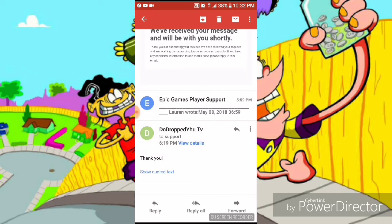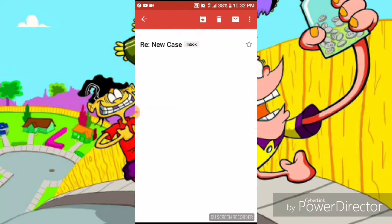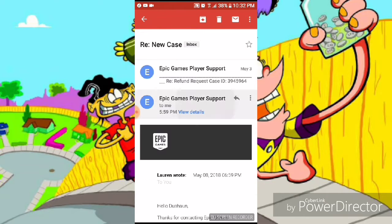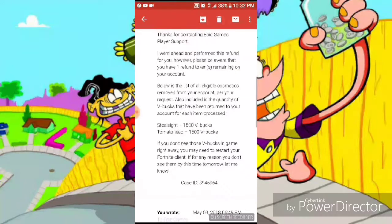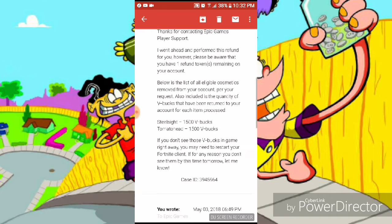It doesn't take exactly five days — it's whenever the time it gets to you, but I got mine today. Right here it says, 'Thank you for contacting Epic Games.' Please be aware that you have one refund token remaining on your account. Y'all see — I refunded two things, basically. And for this list, everybody's going to go down.